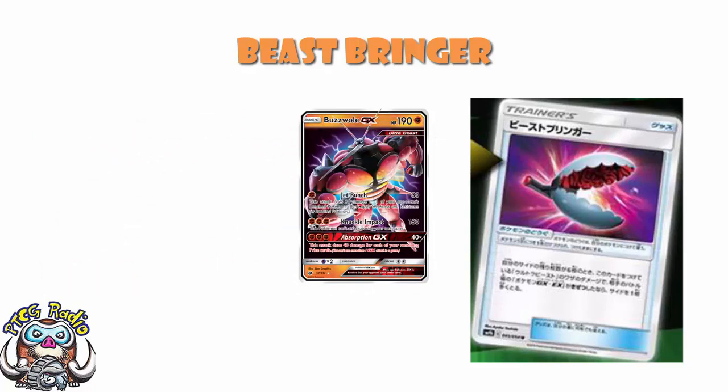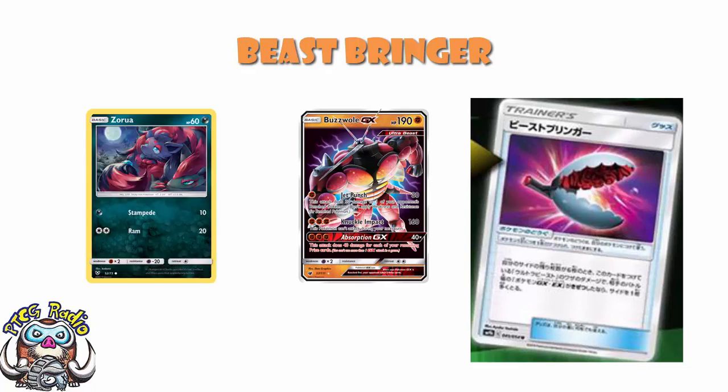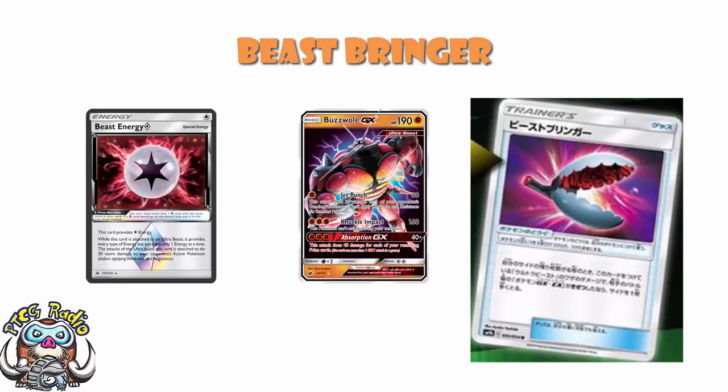You could of course use it with something like Buzzwole. Buzzwole's got Jet Punch - 30 to the active, 30 to the bench - but if you KO a non-EX/GX with Aurora that is not going to work, because you only get the extra prize if you KO a GX or an EX Pokémon.